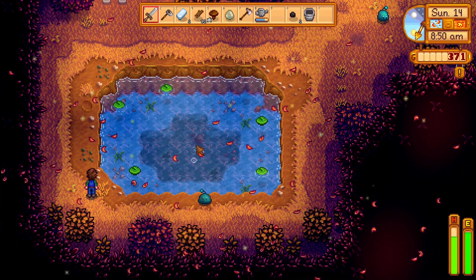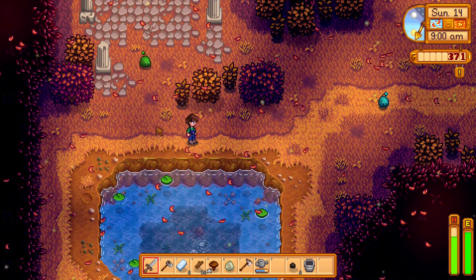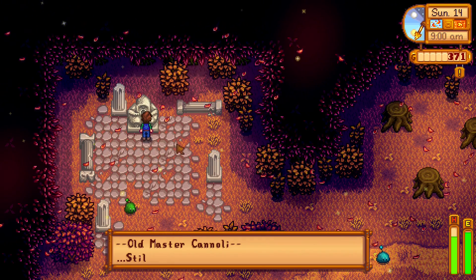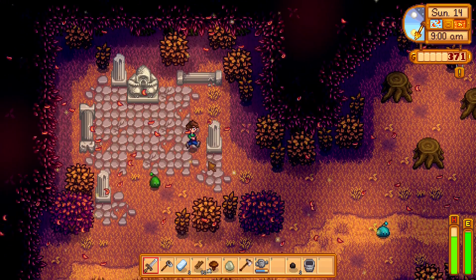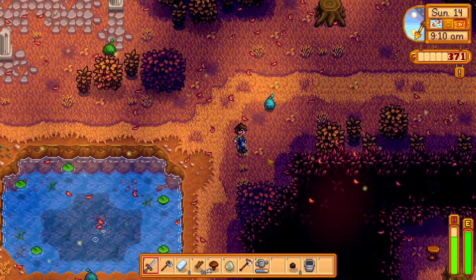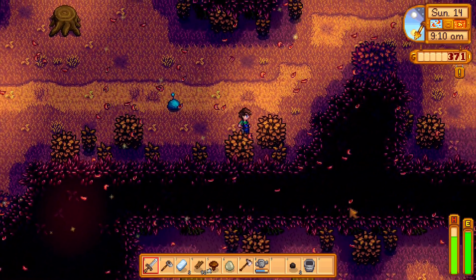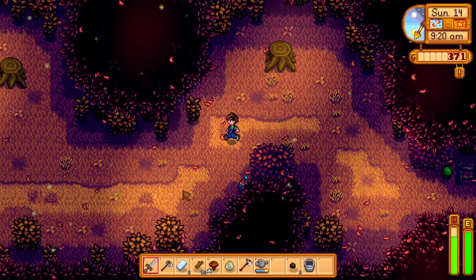There's some water over here where we can fish. Also these bubbles - if you hit this spot you can get treasures or something, better fishing loot. What's this? 'Old Master Cannoli, still searching for the sweetest taste.' I saw like another room down here - what's this, how do we get there? Do we have to go all around?